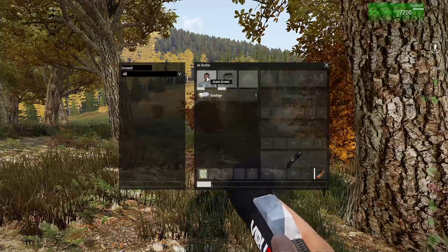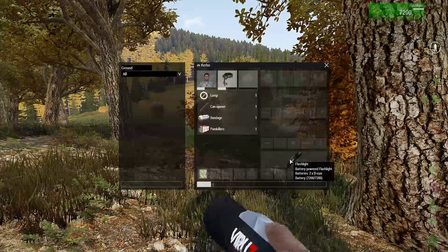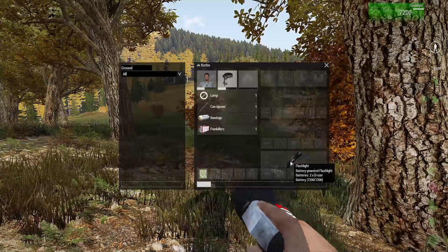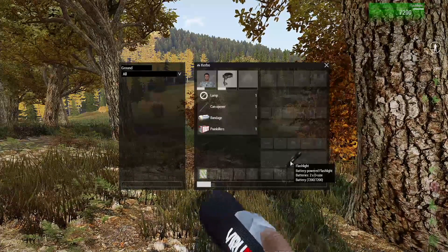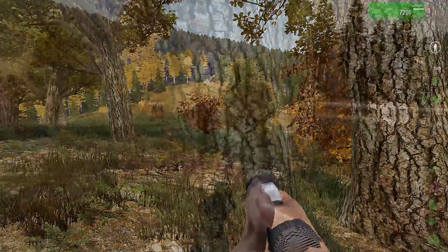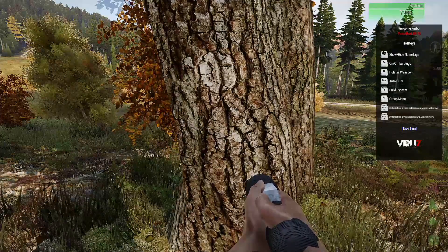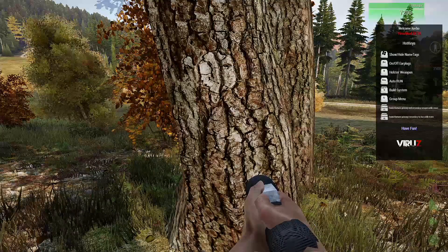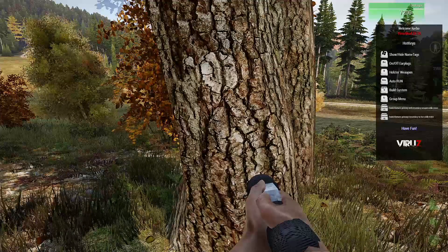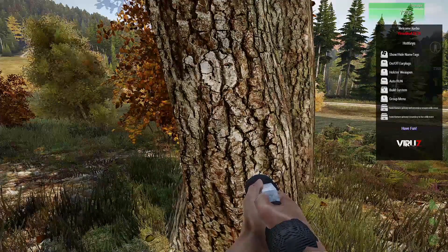So I have a can opener, a couple of bandages, and a flashlight — and it actually has battery power. Battery 7200 out of 7200, nice. How do we turn it on? It said home for help. There we go. Oh cool — show/hide name tags, earplugs, holster weapon, build system, control B, group menu.